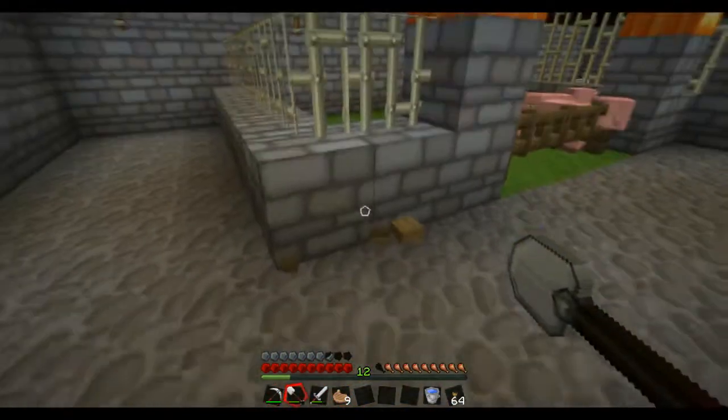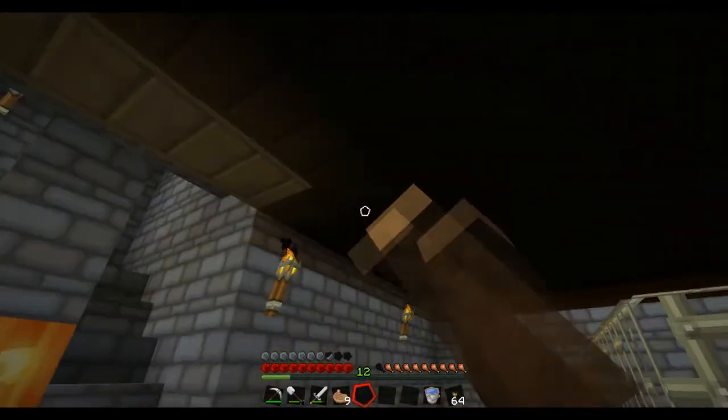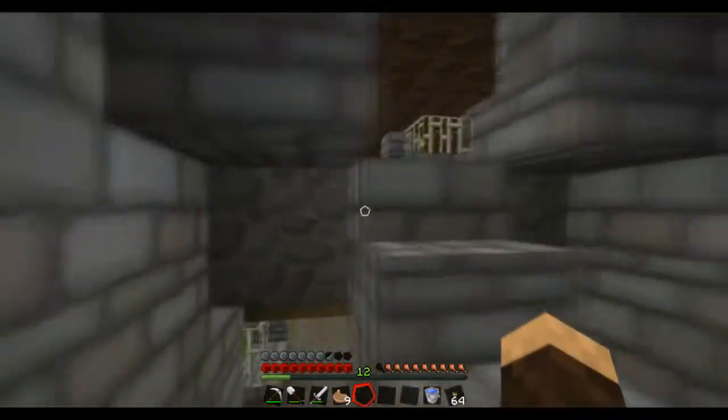Unfortunately, my ceiling didn't really work out. It's all half slabs so you don't see the cobblestone or the dirt, but it didn't light up very well. So I'll have to leave it. I want this fixed in the next update.